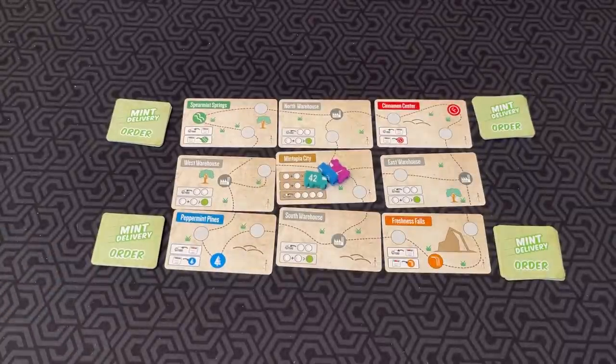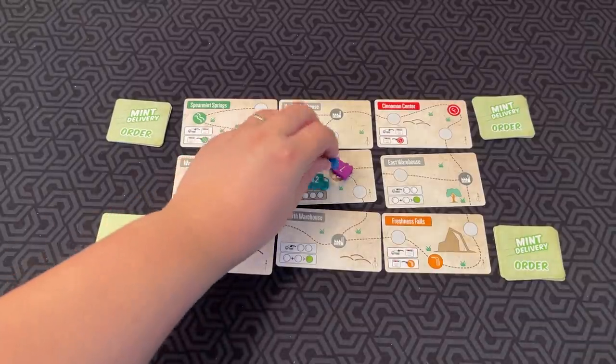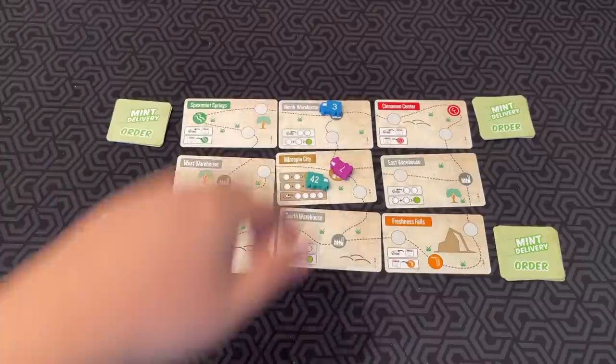On your turn, you can do up to two actions in any order, and you can even do the same action twice. The first thing you can do is just move — you move your truck to any space connected by a road to the space where you're located, so that could be one, two — two actions.